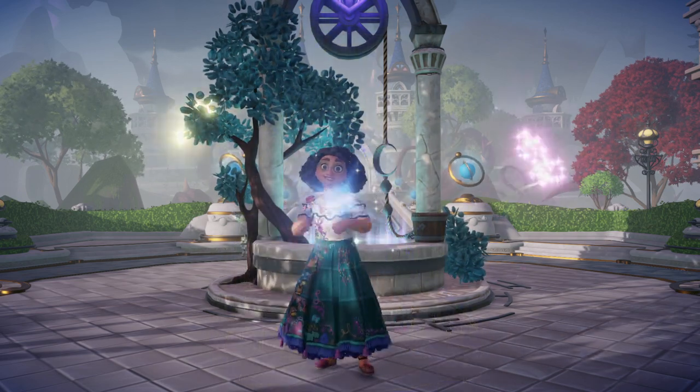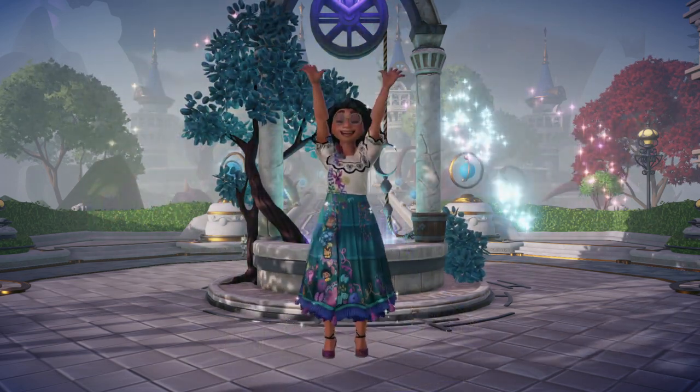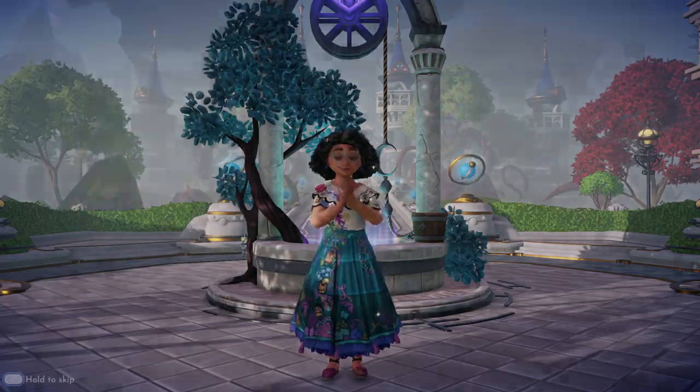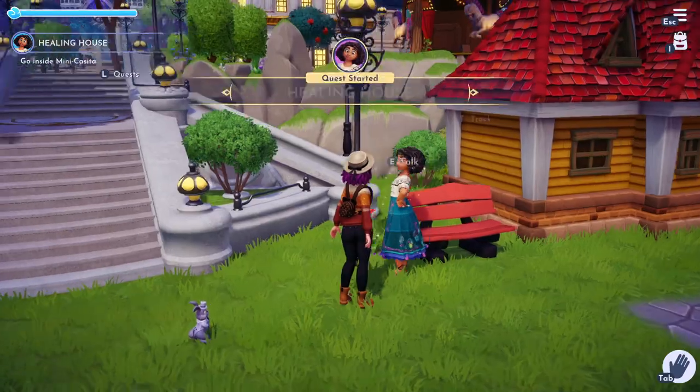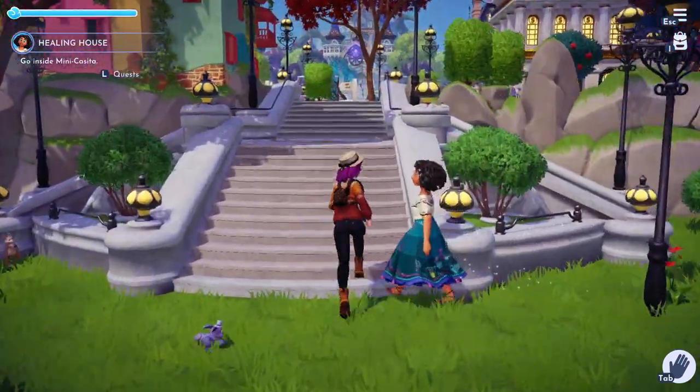Take time on that welcome photo, get your screenshots, and then talk to her one more time to finish the quest. It's a really cute dialogue to go through. Once you get Mirabelle to friendship level two, go ahead and talk to her to start the quest, and then you're going to head inside of wherever you put the mini casita.